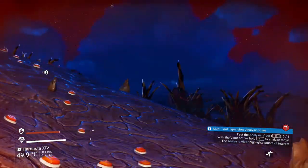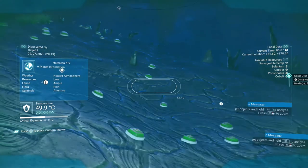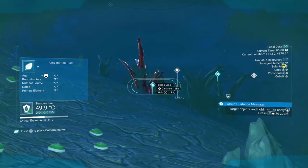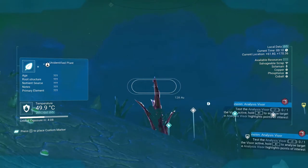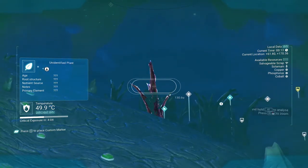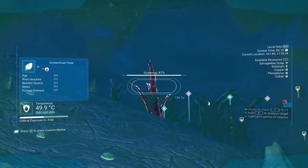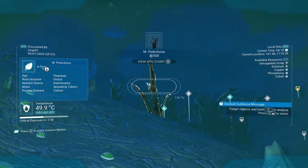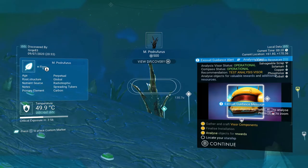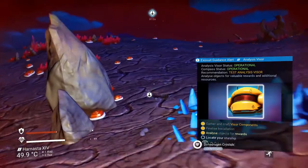Right, so we need to test it. Left trigger opens up the visor. When it finds something, you'll see the empty box with all the question marks. All you have to do is press and hold the right trigger and it'll start scanning and then tell you what it is. Simple.